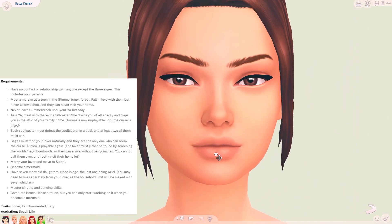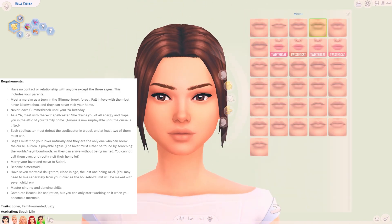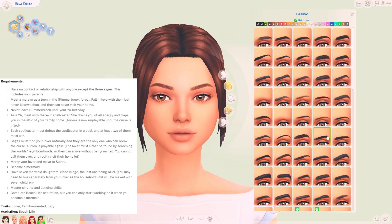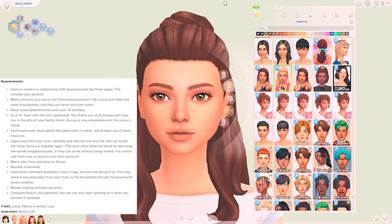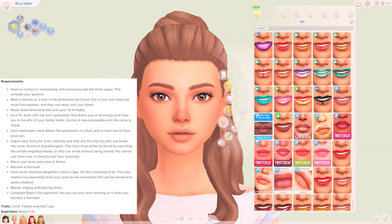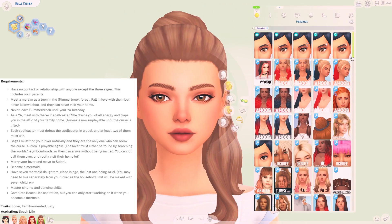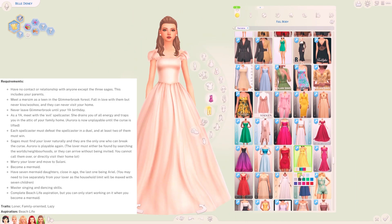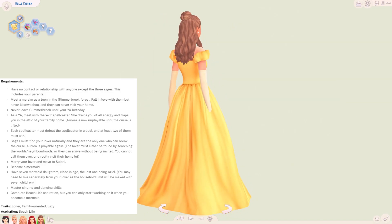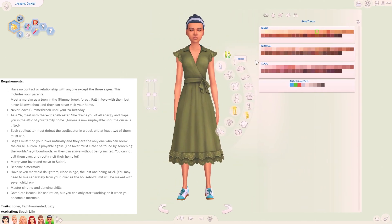Generation 3 is Aurora. Cinderella must throw a baby shower when Aurora is born and invite the three sages of the magic realm, but not the fourth evil spellcaster she previously met as a teenager. Cinderella and the evil spellcaster must lose all their relationship, and Cinderella must send infant Aurora to live with the three sages in Glimmerbrook to protect her. Aurora's traits should be loner, family oriented, and lazy, with her aspiration being beach life. Aurora is raised by the three sages, falls in love with someone she met in the forest, and when she becomes a young adult she returns home, is cursed, and the sages and the prince must rescue her. Once rescued, she marries her prince who is a Mersim, they move to Sulani, Aurora becomes a mermaid, and they have seven mermaid daughters — the last of which will be Ariel.